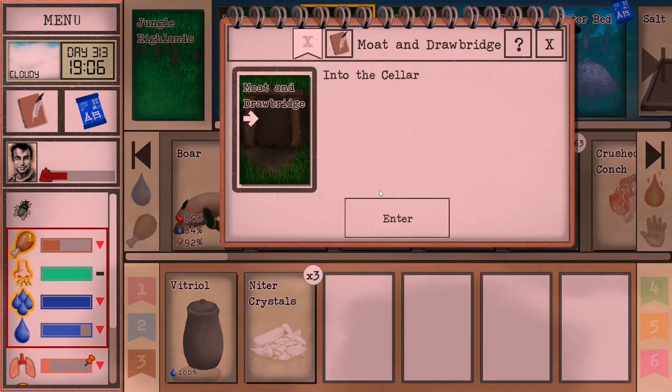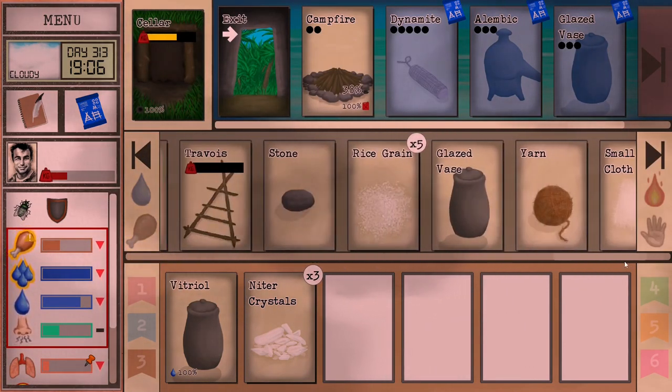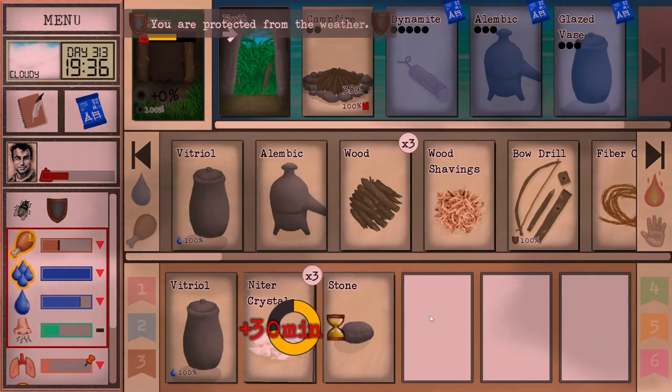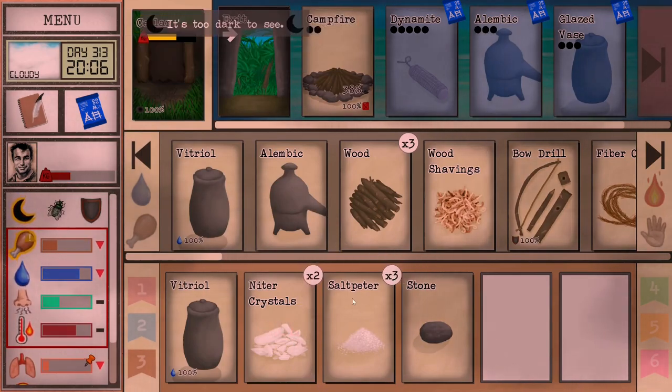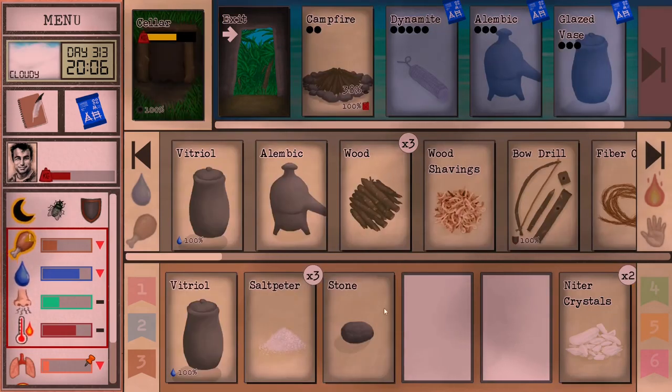Let's go into the cellar. I'm going to need a piece of stone. So you crush the niter crystals — you grind them. You actually get three salt peter from each crystal, so you can get nine salt peter from three niter crystals. Not sure how many dynamite that is, but I'm going to say it's a lot.